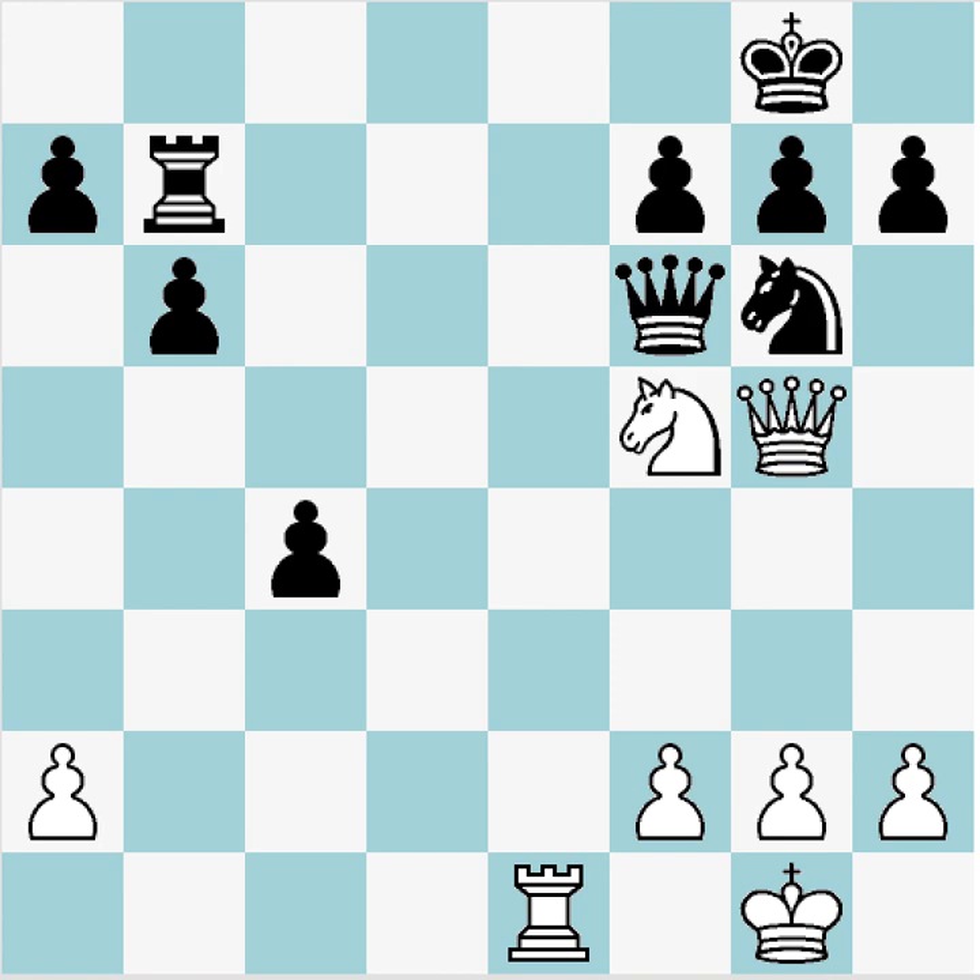So let's get started. It's white to move, and the first thing we should do is look for our candidate moves, especially focusing on checks, captures, and tempo moves. We definitely have Rook a8 check, Knight h6 check, and Knight e7 check.